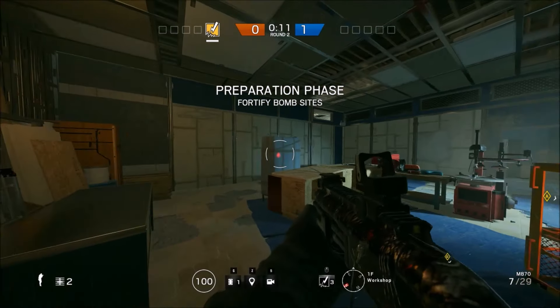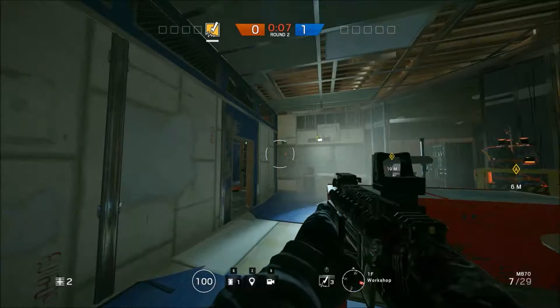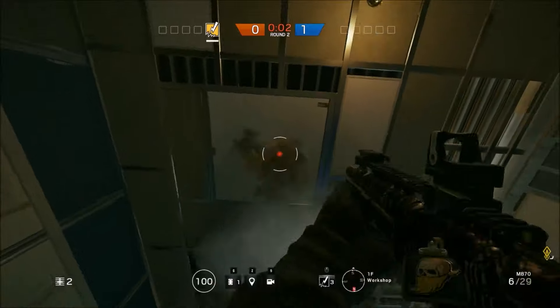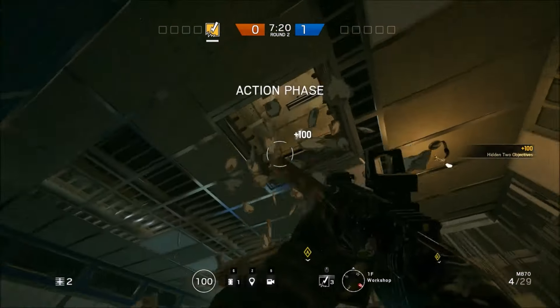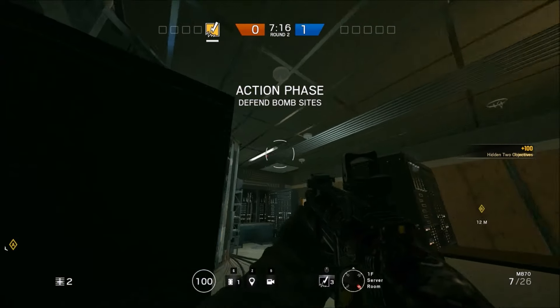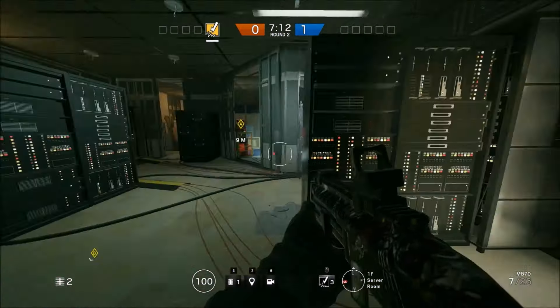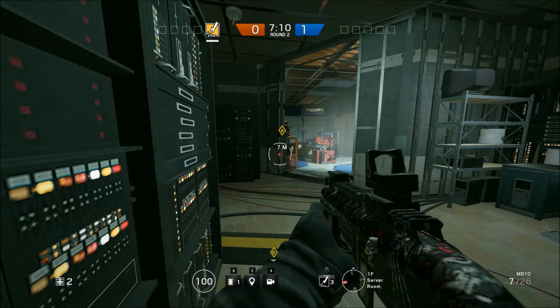Now we're at the Workshop Ventilation Room. You should reinforce this whole wall — these two walls — for eight reinforcements. And then there are two dropdowns: one in the Archives and one in the small office at the Lockers area. So that's your ten reinforcements right there. Super simple.